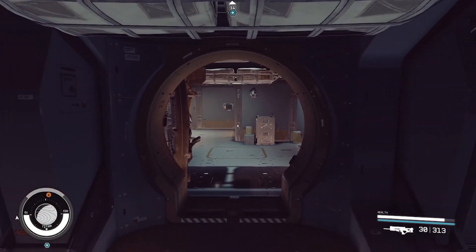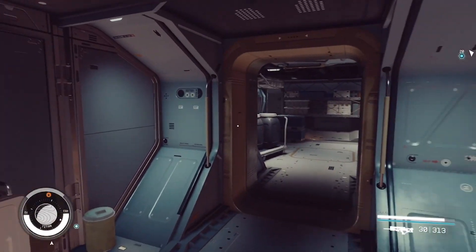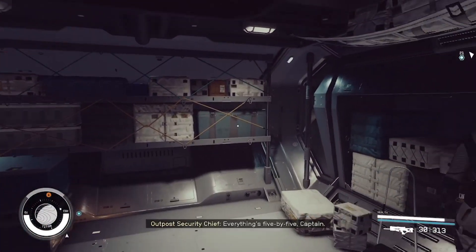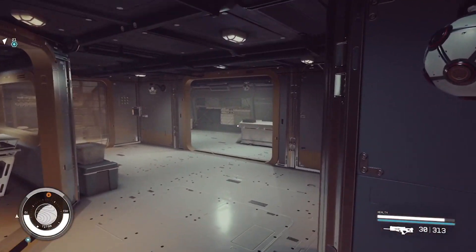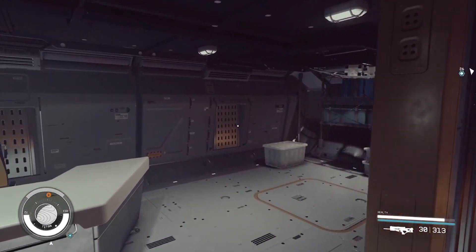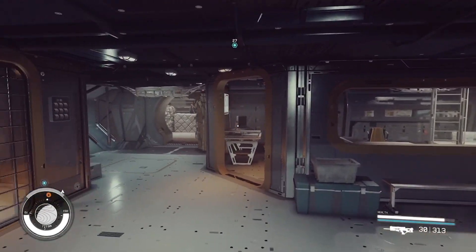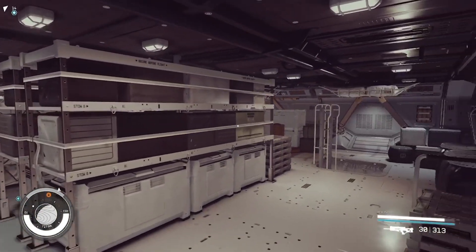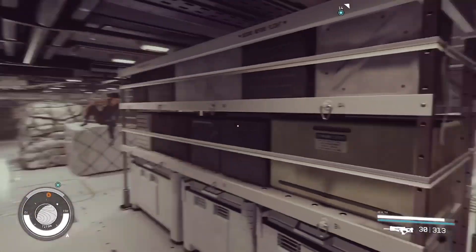Carrying on through the warehouse there's another smaller storage room with a crew member in it. And then — can you see? — there are prison cells. It's a brig, so all the naughty people get sent here. There's another crew member sitting in there too. The warehouse level is absolutely massive.